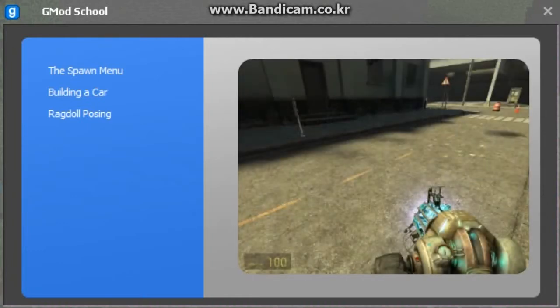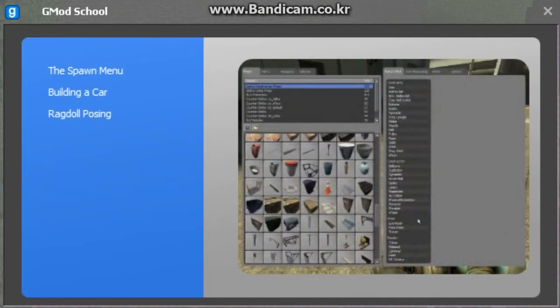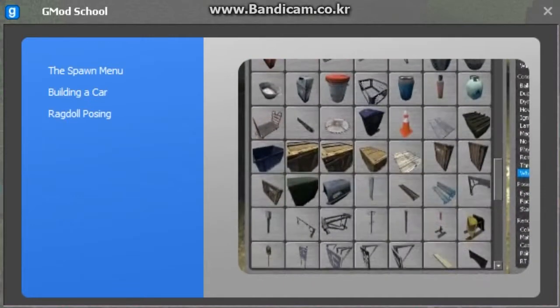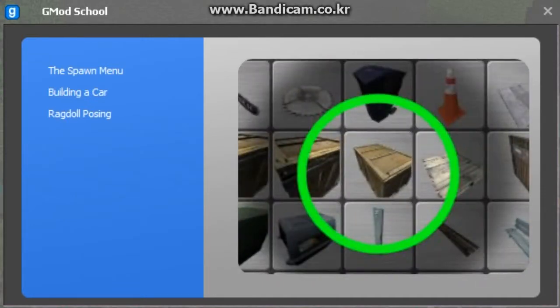First of all, look at the ground and open the spawn menu by holding down the Q key. The left of the menu shows the objects that you can spawn. Click the wooden crate to spawn it.